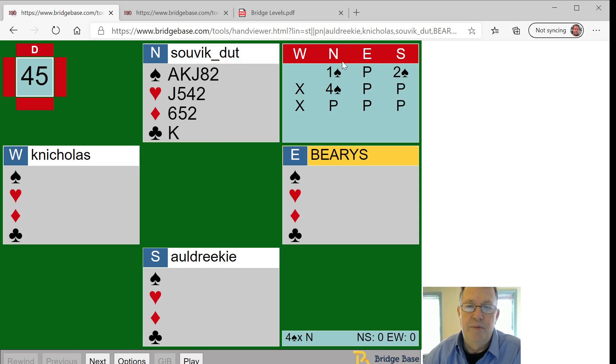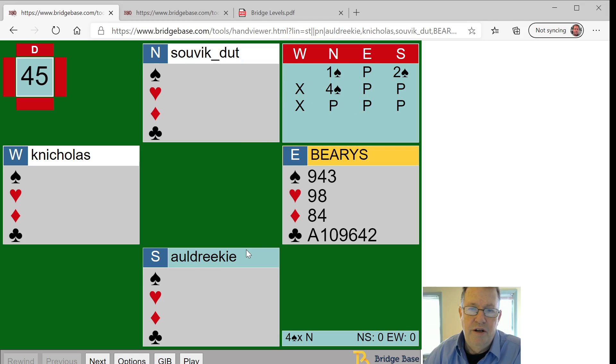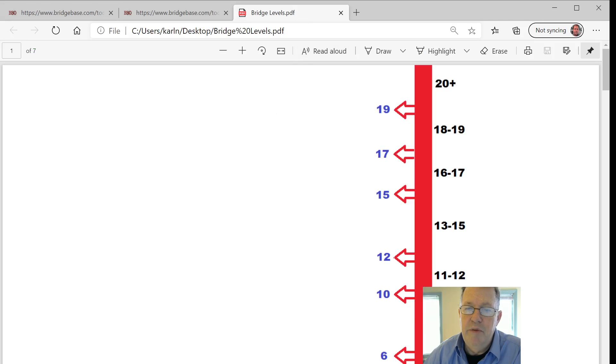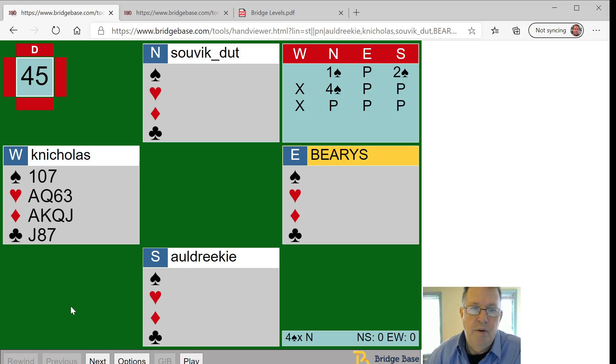You can see the bidding sequence in the upper right. North opened one spade, East passed, and South supported North with seven high card points by making a two spade bid. A two spade bid should indicate a minimum responding hand — a six to ten point hand. We come around to my hand where I have sixteen or seventeen high card points and at least three cards in every suit other than spades, so I make a takeout double. A takeout double asks partner to bid their longest suit.